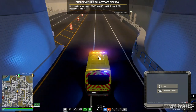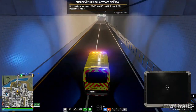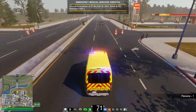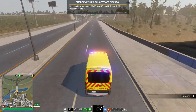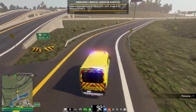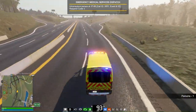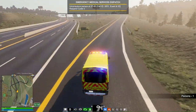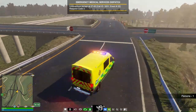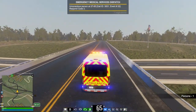Now we're heading to Suburbs West Priority 1 for an unconscious party. This is a very serious call because they're unconscious. They could have gone into cardiac arrest, slipped, fallen, and passed out. We won't know until we get there. However, if they are not breathing and they are in cardiac arrest, we are going to do CPR to see if we can save them. If we can get there quickly, we can have a higher chance of saving them.